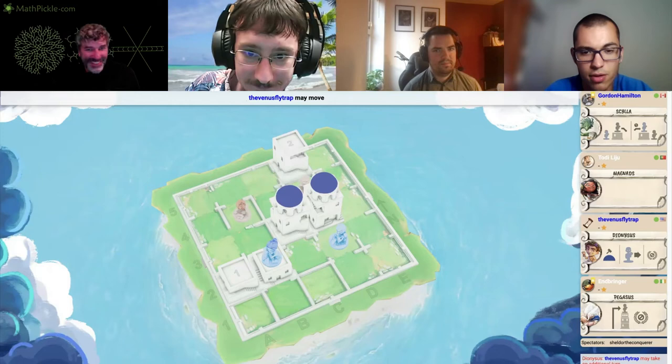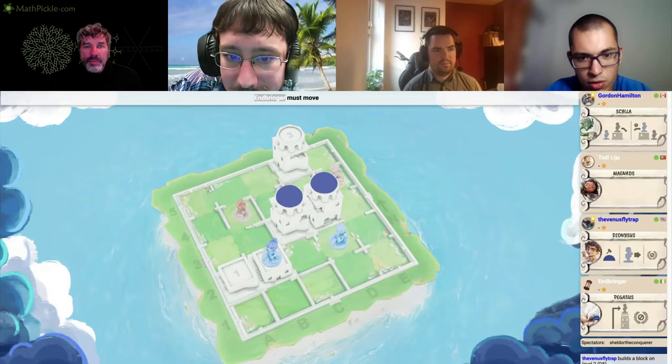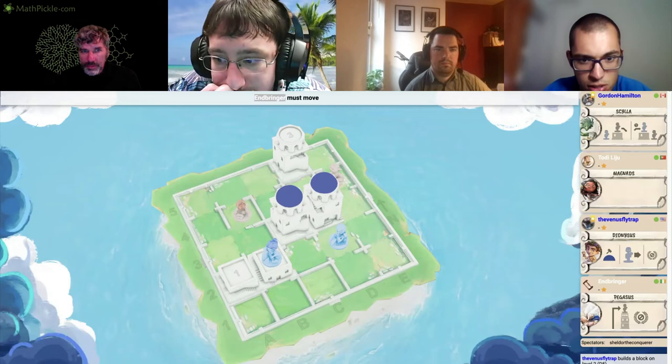I just thought letting you move up to that central level two was too much, because we cannot force you from there. We're on top of a level two, but you're Scylla and you can push us to the ground. We cannot do that — once you get to level two you can stay there more or less as you like.